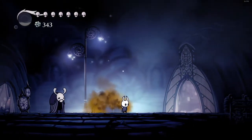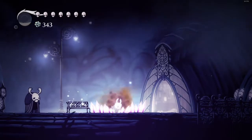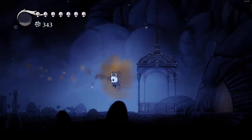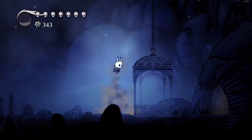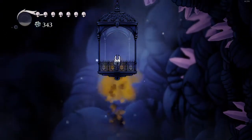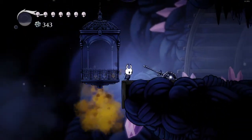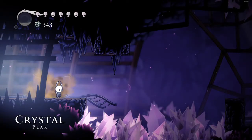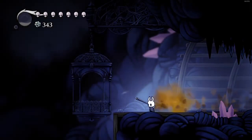Hello everyone and welcome back to another episode of Hollow Knight. On the last episode we explored more of the Crystal Peak using our newfound crystal dash, and also died at the end of it. That was what was at the end of that passage we didn't get all the way through — a lever and a lift down to the Dirtmouth. And down the hole there was a grub, like I said last time, and that is all we missed.